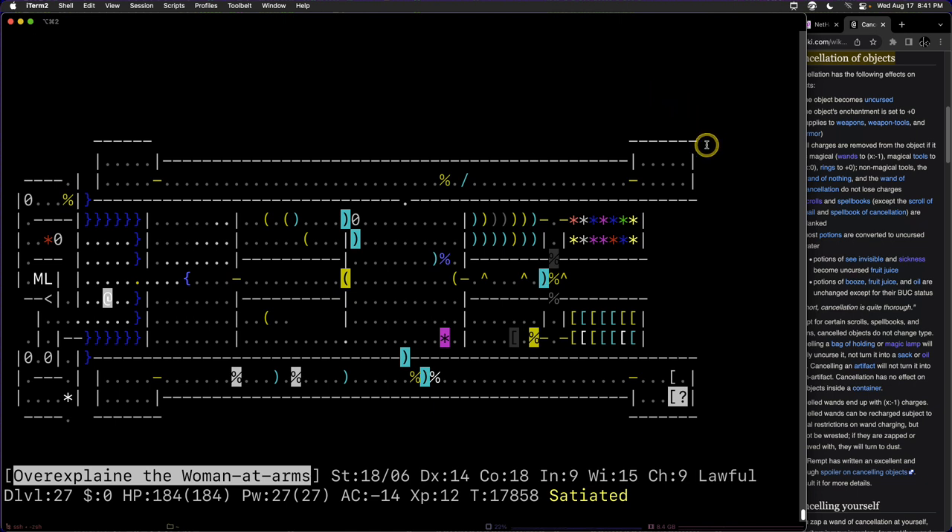A viewer mentions having their best run ever and dying to Orcus — not from the touch of death but from being paralyzed, then beaten up through the amulet of life saving. Orcus's level has a bunch of shades that will paralyze you, then Orcus summons nasties, and you get surrounded. Orcus himself hits pretty hard, and then you get paralyzed by a shade and killed. Another viewer says this dilution tip is a lifesaver — they're about to get the Book of the Dead from Rodney and have run out of water sources for holy water. Good luck with that potential first ascension!